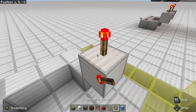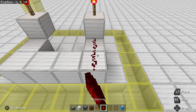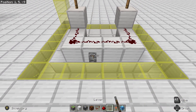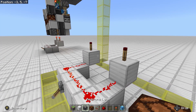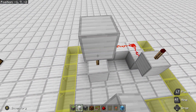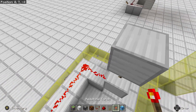Place a redstone torch on both blocks and connect them with some redstone dust. Place a lever down and go ahead and turn it on — the redstone torches should turn off. Place a block on top of both torches.